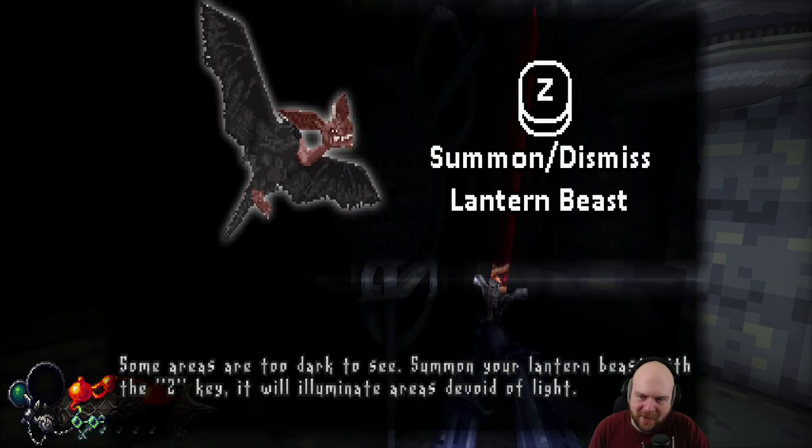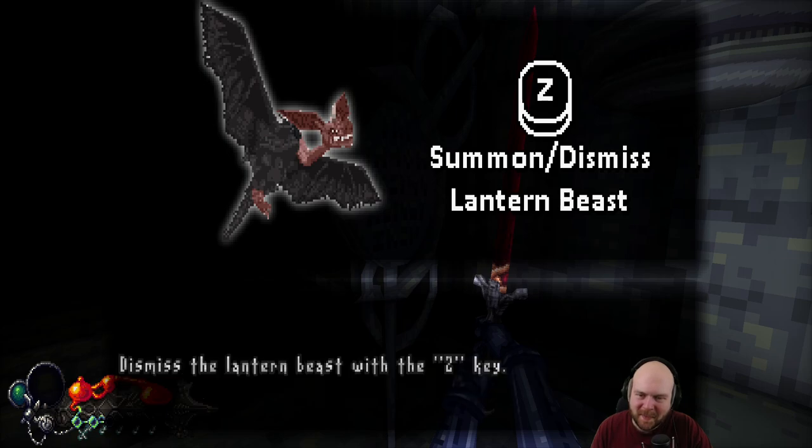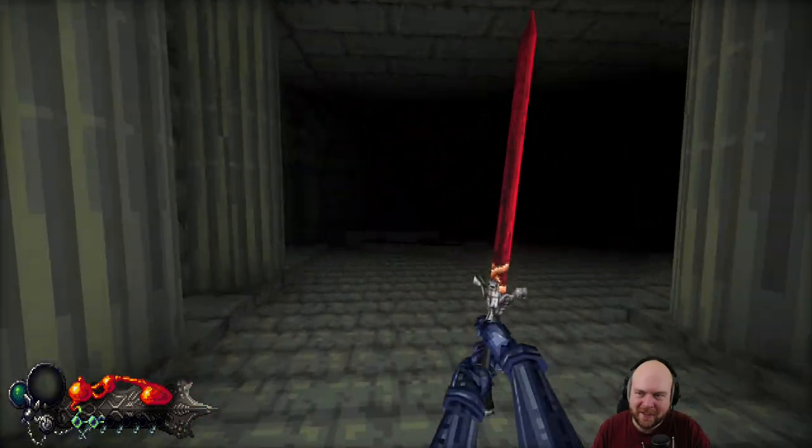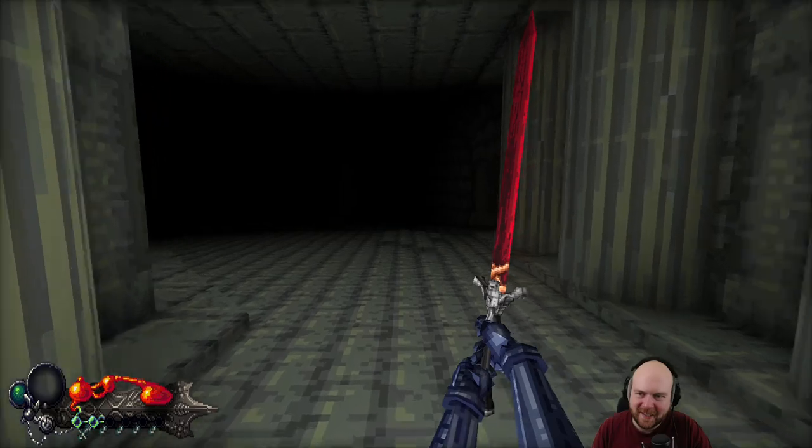Some areas are too dark to see. Summon your lantern beast with the Z key, which will eliminate areas devoid of light. Dismiss the lantern beast with the Z key. I don't know why I don't have the light on all the time — I think I said that last time.